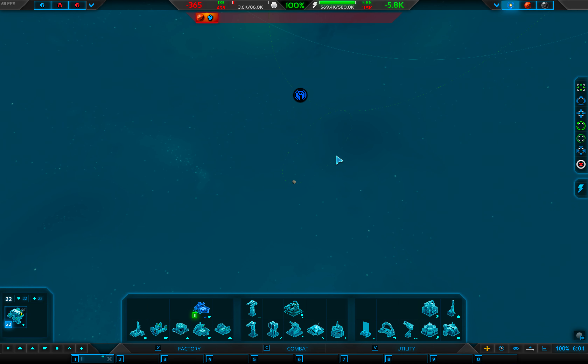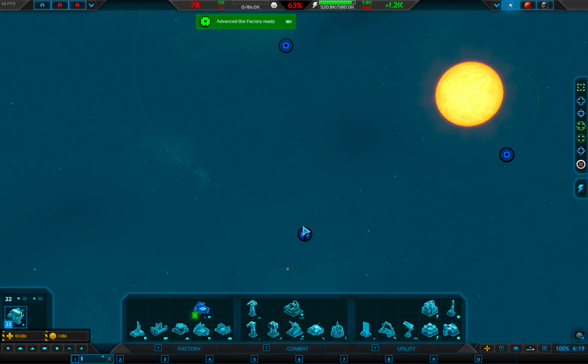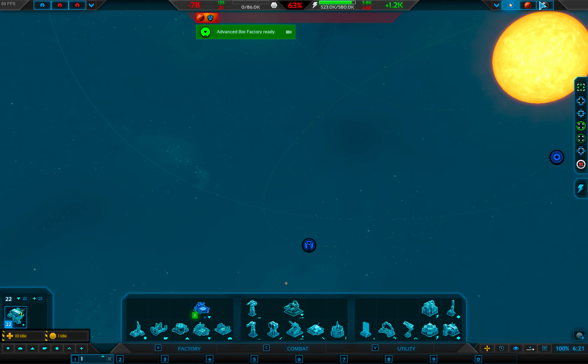Where is my commander? What is he doing? He's going to take — is he coming this way now? He's gone through like three different orbits. So they orbit round there, then orbit the sun, and then come down here. Advanced factories online!